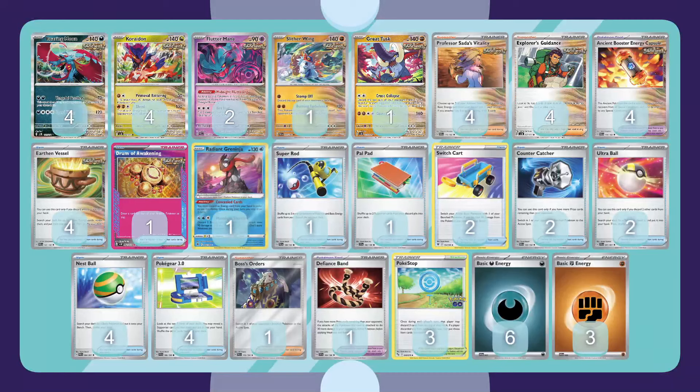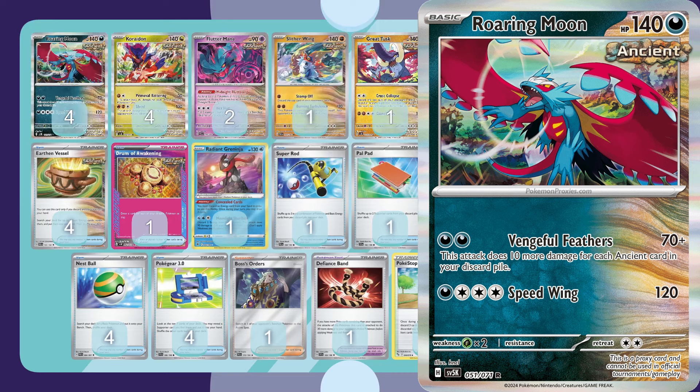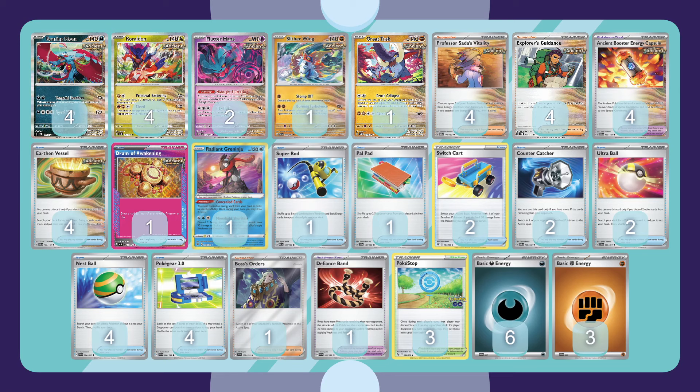For today's Temporal Forces tabletop testing, we're going to be putting the Ancient Toolbox up against the Iron Hands Future Box deck. The deck in front of you is the senior winning list from the Champions League in Fukuoka. The deck revolves around the Vengeful Feathers attack from the new Roaring Moon — 70 base damage plus 10 more for each Ancient card in the discard pile. That's why you can see 29 of the cards in the deck all have that Ancient trait in the top right corner.